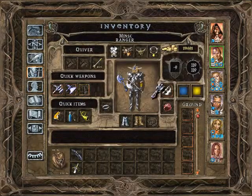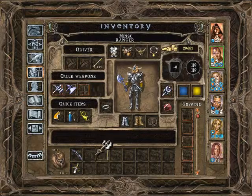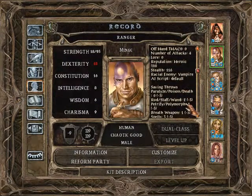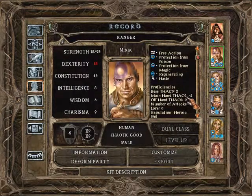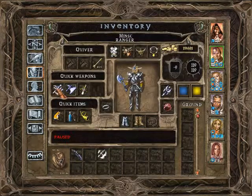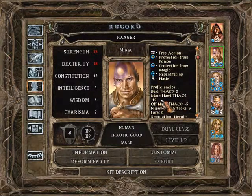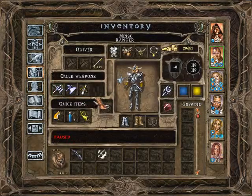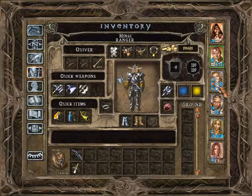Equipping the Cromfaeyr on Minsk: if he used the axe, he'd have a main hand THAC0 of 4, plus 2, plus 5. But with the hammer, he has a THAC0 of minus 10, plus 7, plus 14. This is a very good thing. What else do we have?